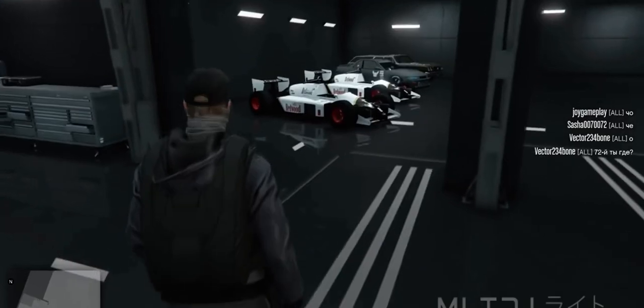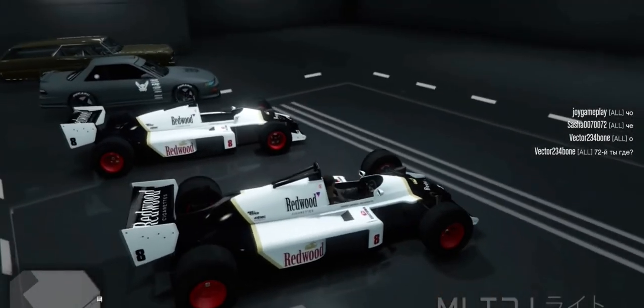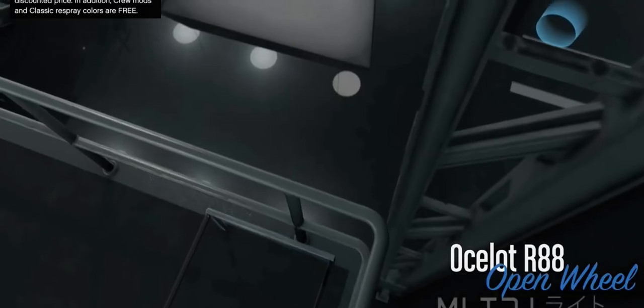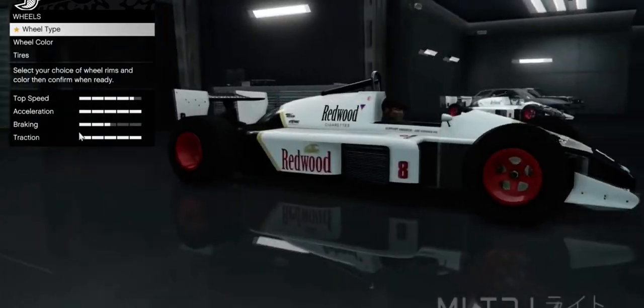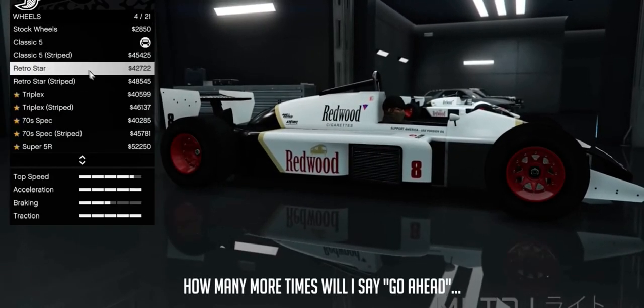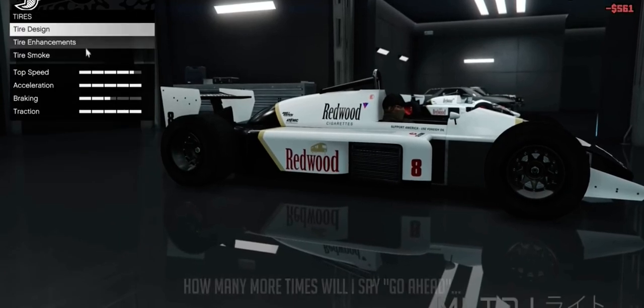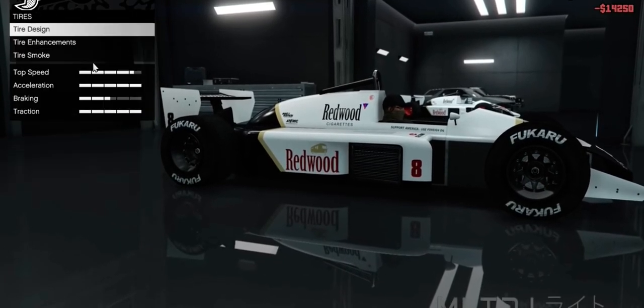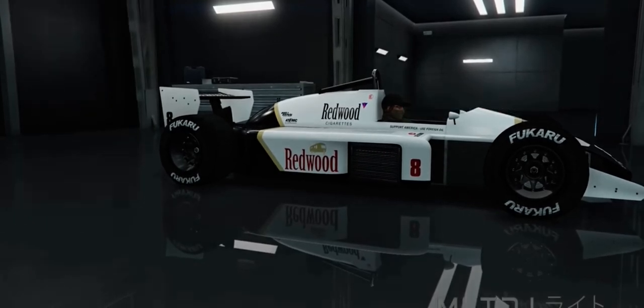Close the interaction menu and get into this duplicate F1 car. Once inside, go ahead and modify it like we did before — but this time make the wheels the way you actually want them on your car. Pick your wheel type, wheel colour, and tyre enhancements if you want those. As a side note, you can change the wheel colour later on. Once you're happy with your selection, press back to exit the modification menu.